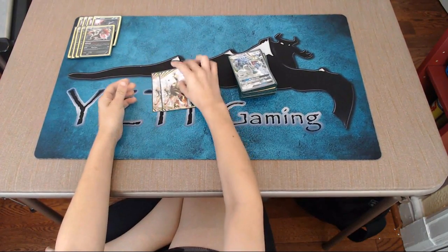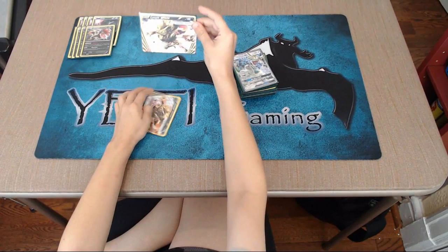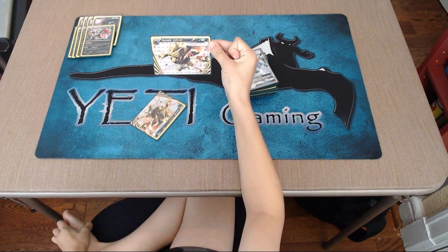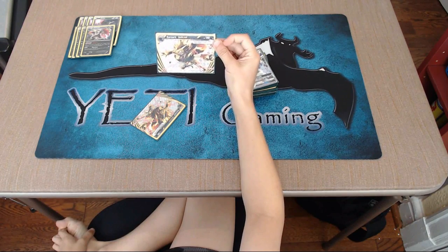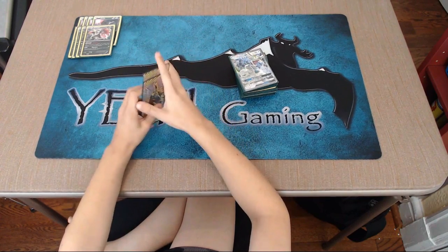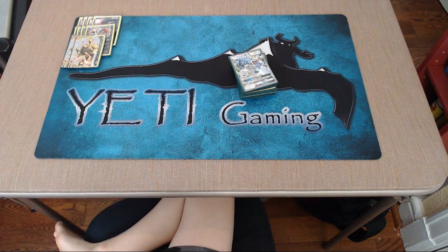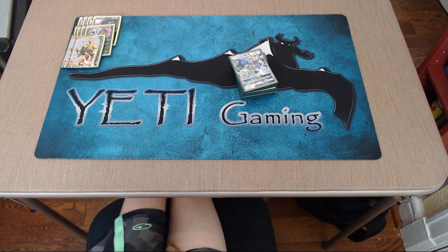We're going to have two Zoroark BREAKs. Zoroark BREAK has 140 HP. For one energy, you can choose one of your opponent's active Pokemon's attacks and use it as your attack. It's really good especially against Metagross — if you attach a Choice Band, you can do 180 damage.